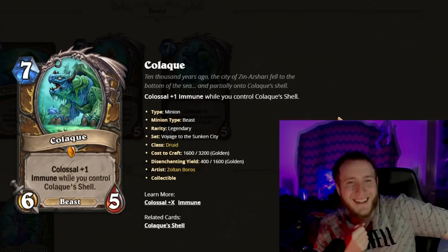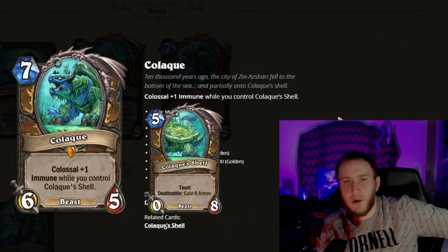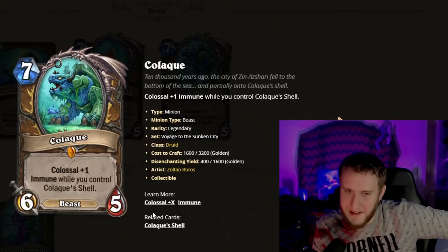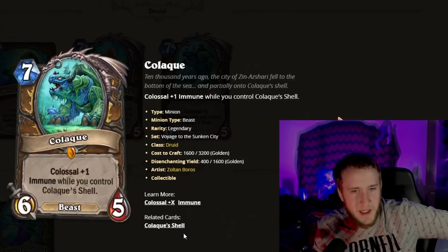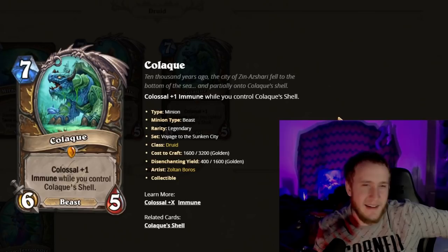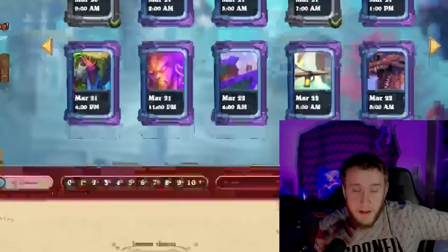Next is Kolok — a seven-mana 6/5 Colossal, immune while you control Kolok's Shell. The Shell is a five-mana 0/8 Taunt; Deathrattle: gain eight armor. So it's effectively gain 16 health, and you can't flame-strike the main minion since it's immune. The only out would be silencing the Shell, which would give a lot of value. It's a lot of stats to get through and you just can't die once you play this. Not quite Ysera level, but very good if you have a slower deck.